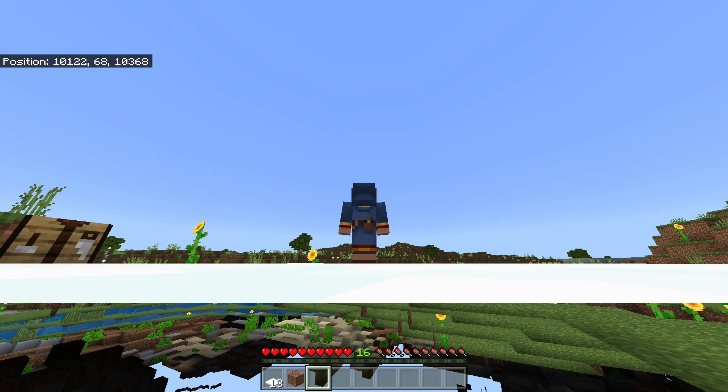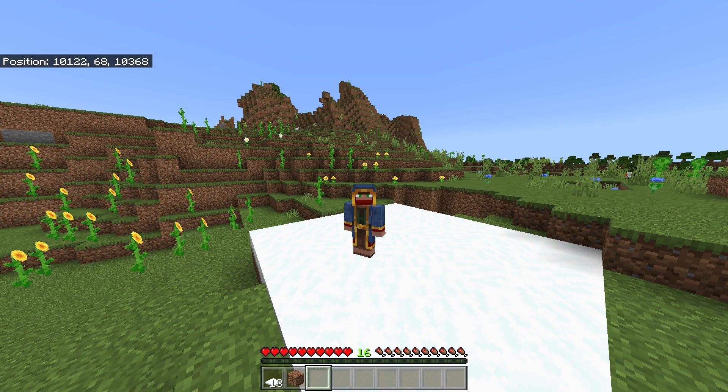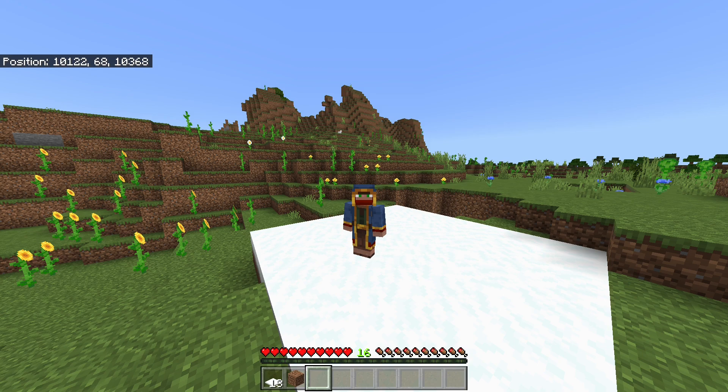As you can see, you can see some nice caves underground right there, some water caves and even some normal caves as well. This is a method that you do at the surface of your world.